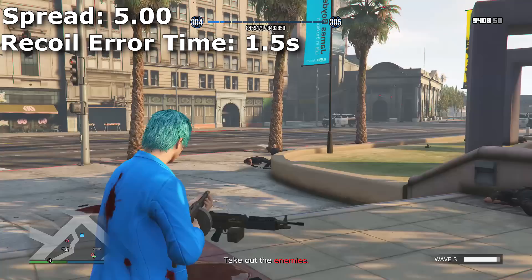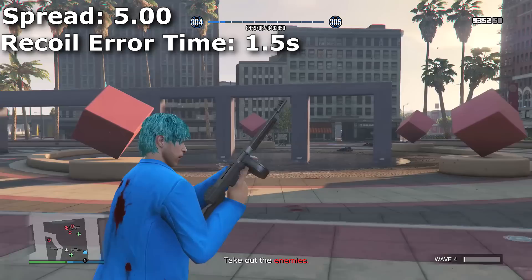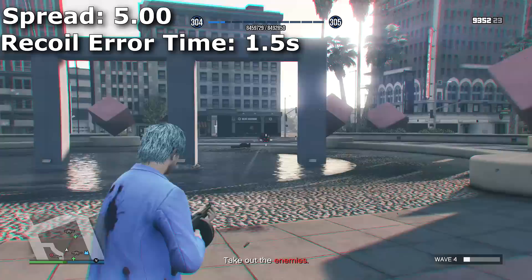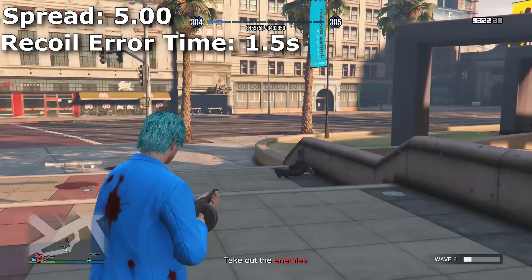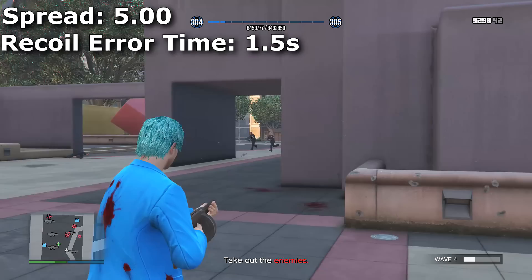For the MG, Combat MG, assault rifle, carbine rifle, advanced rifle, and special carbine, the recoil error time is 3.0 seconds. What this means is that after 1.5 seconds after your last shot, the spread will start decreasing and the weapon will move back to center — you can see this with your crosshairs if you use complex crosshairs. So it's better for tap firing, since the recoil error time is half of what the Combat MG and MG have.